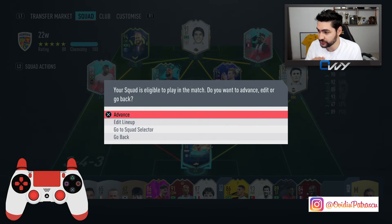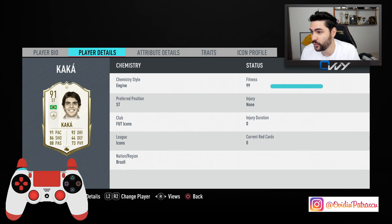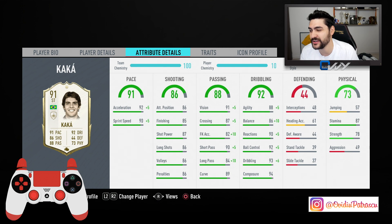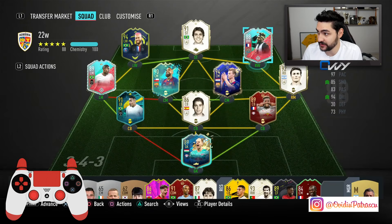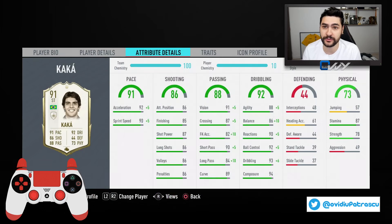Before jumping into the first game, I wanted to talk about something very interesting regarding chemistry styles. Let's take Kaka for example — 5-star skills, 4-star weak foot. With the Hunter, you improve finishing, shot power, acceleration and sprint speed. You've got two possibilities with a card: you either improve the thing they lack, or you improve their strong side. For example, with San Maximin and the Sniper card, you improve his finishing because he already has acceleration covered.